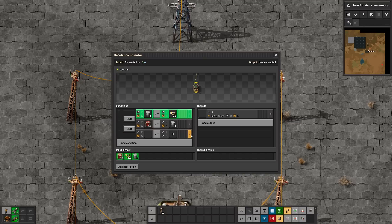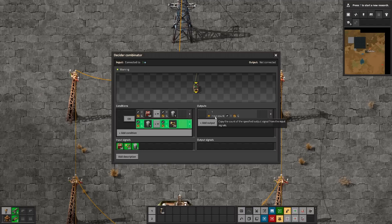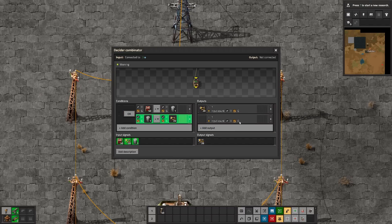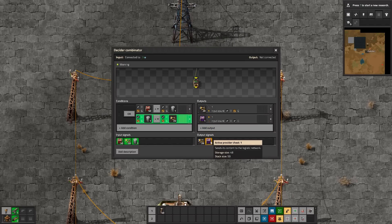We can also add other conditions. You'll notice I'm saying the number of passive provider chests - if that equals the number of barrels, then be true. If it's true it shows up as green, and if not it shows up as gray. You can click the operator to swap between AND and OR, and you can reorder conditions by grabbing them. For the output, by default it's set to output count. You can set this to reflect one of the inputs - for example, I could set it to inserters. If you set it to something that doesn't exist, it's not going to have any signal. If you wanted a value other than the input counts or one, you'd have to use an arithmetic combinator downstream of this.